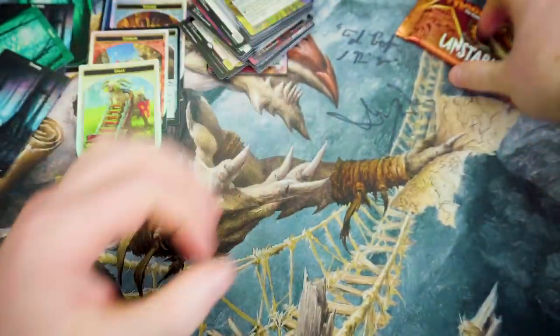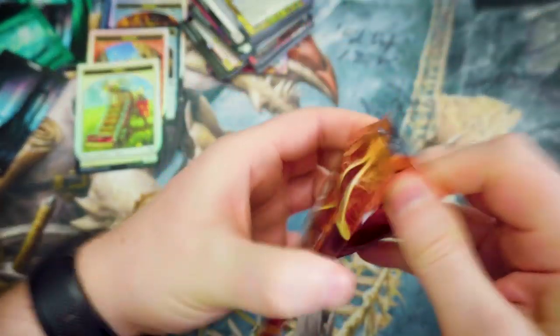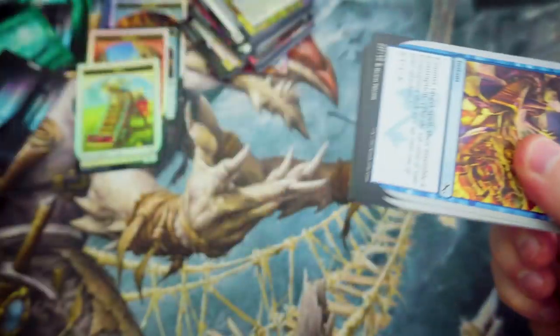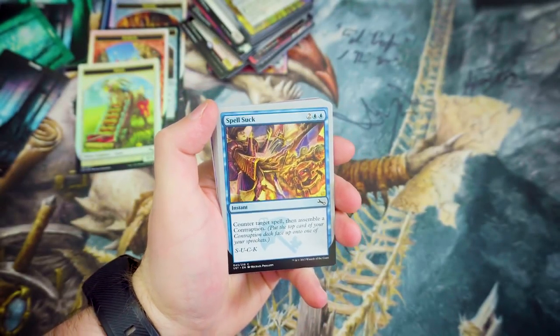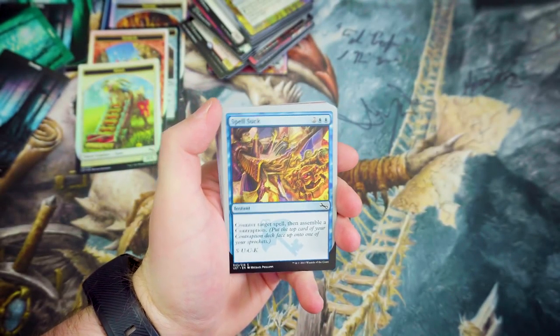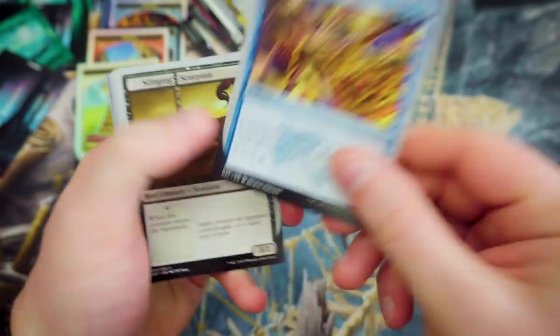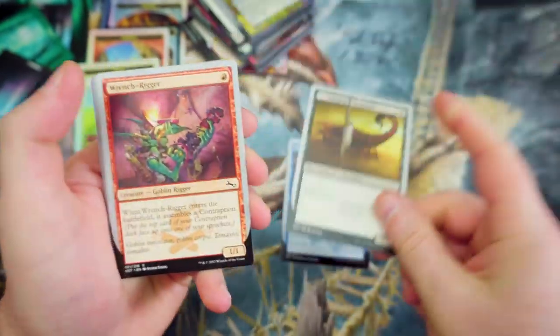We're very much being set down the Green-Black route with a bit of splash for Red because Baron Von Count has to be in here. Last pack to open up — let's see what we've got inside. We've got Spell Suck again, Stinging Scorpion, a Wrench Rigger — 1 cost 1-1 that enters and assembles a Contraption.